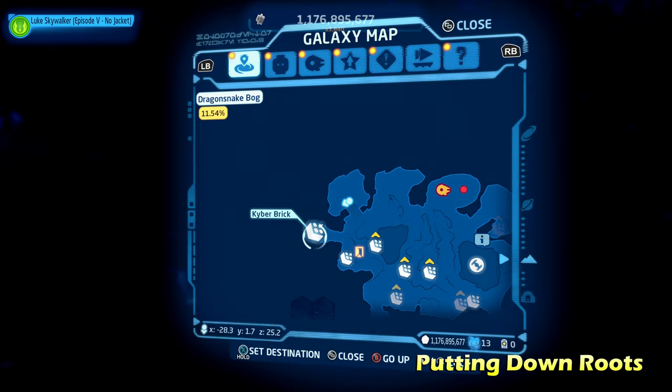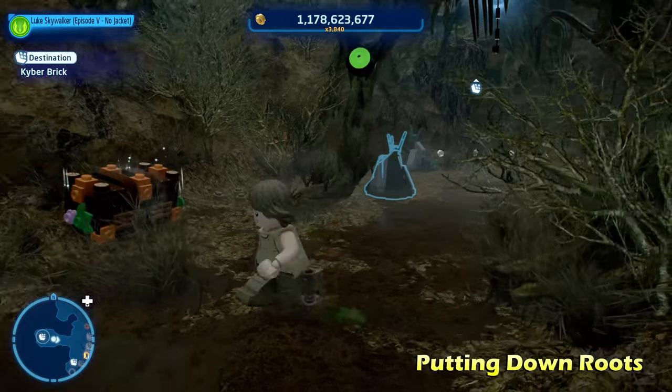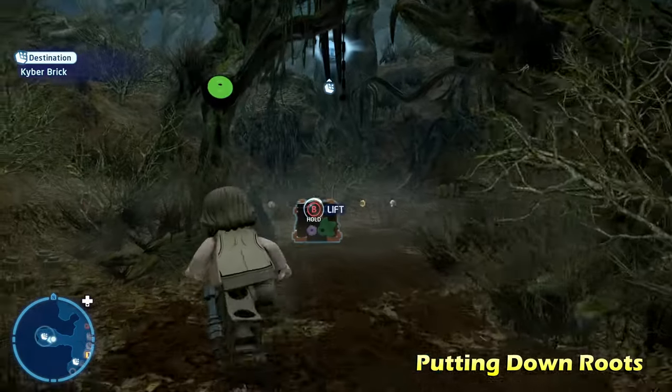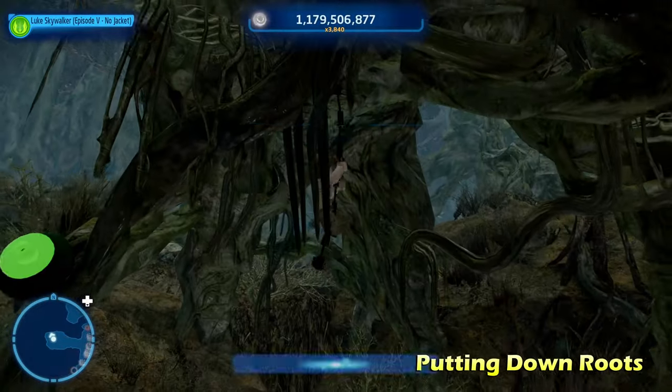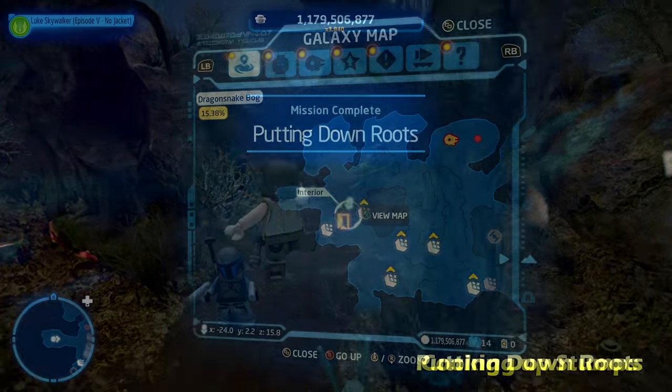Next up we're going to do Putting Down Roots on the left side of the map, down this little hallway. Nearby there's going to be one of these brown blocks, so use a Force-using character like a Jedi or Sith to put it below the kyber brick. Then you jump up, grab the rope, and you'll get the kyber brick for Putting Down Roots.